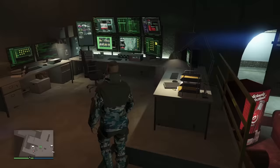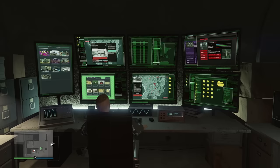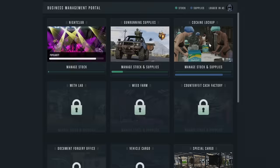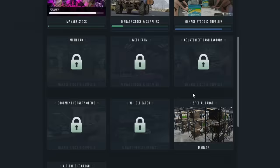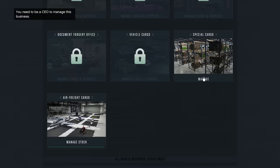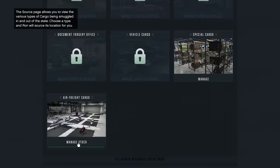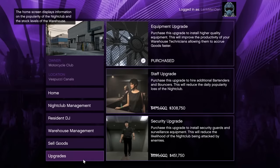We can sit down and take a look at our lovely new setup. We finally have access to all of our major businesses at once — we have the nightclub, the gun running supplies which is the bunker, and the snow factory. We also have special cargo, air freight cargo, and vehicle cargo, which I haven't bought yet. You can manage stock and supplies for everything: for the nightclub we can do promotions, sell, upgrade. For air freight cargo we can source and sell from right here. It's all lovely.